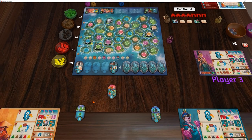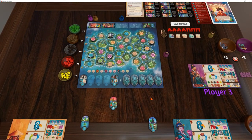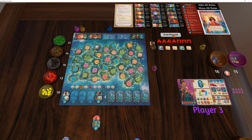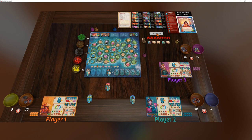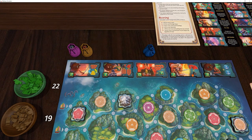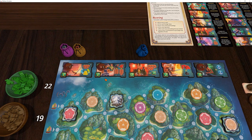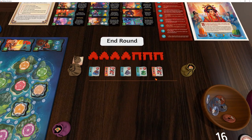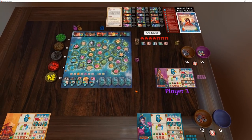Once you've finished, all you need to do is hit the end round button. The end round button will pack up all the tiles, slide them, redraw them, and flip over any of your meeples if needed. It'll redraw any specialists required, and any specialists that aren't used will get coins placed on them. It will also redraw any building tiles that are required.